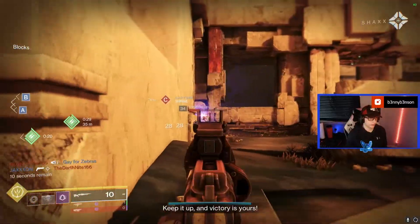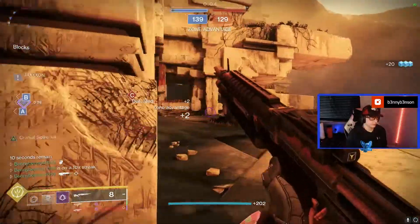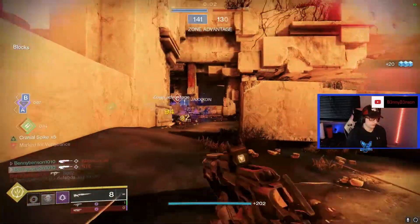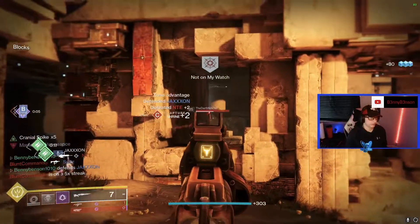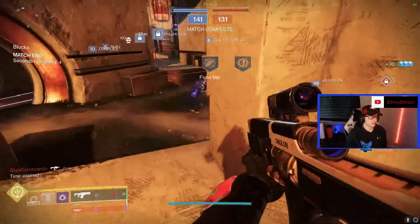A little nade on that corner — good damage. That's why I like spike nades: you can get them placed and people don't expect the amount of damage they do, which makes it really easy to get some easy damage on people. We go ahead and win it — it's a good first game.